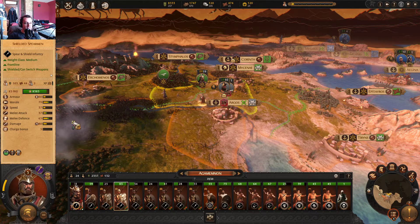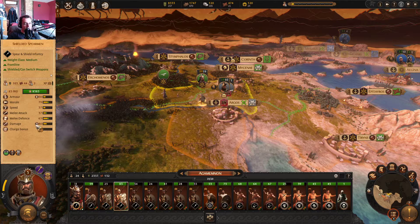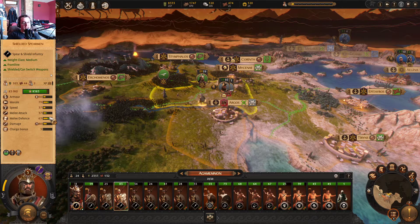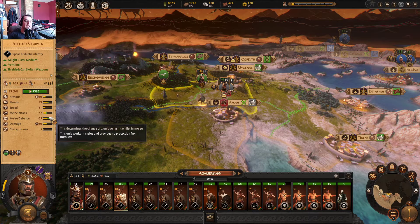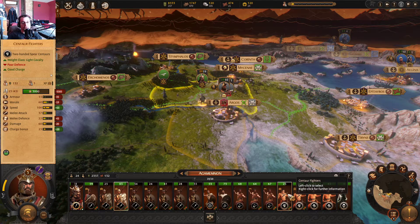Spearmen cost bronze — the medium spearmen. But they are so good. 65 melee defense in the early game is disgusting. Only 37 melee attack, but they are bonus versus large and they've got 8 AP. They're tough — they hold the line. Then the skirmishers, slingers, and centaurs flank and do all the damage.